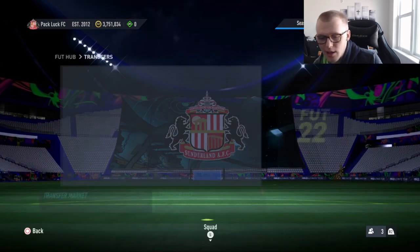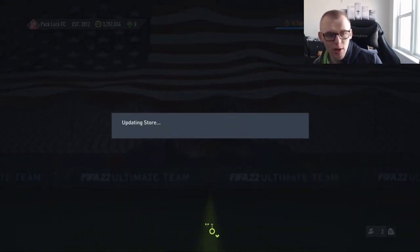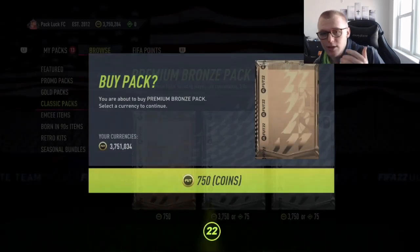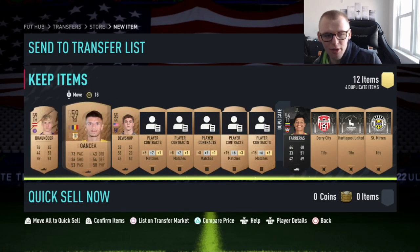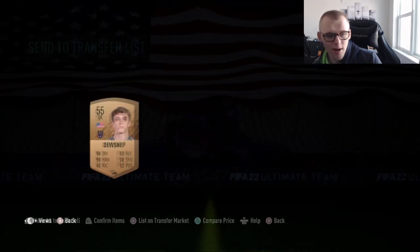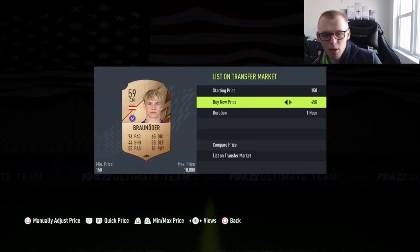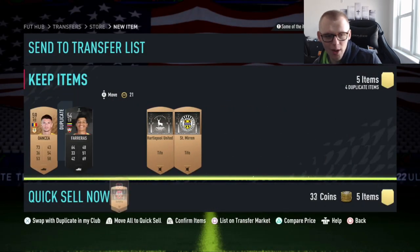The first method is the Bronze Pack Method (BPM). If you have nothing in your club, you're going to open bronze packs. When you open them, some people sell everything with value — league SBC players, contracts, rares. What I would do is sell the league SBC players and the rares if they're up in coins. So we get 200 coins there, and this rare is probably worth about 500 coins, so we're basically breaking even on the pack and potentially making a little bit.